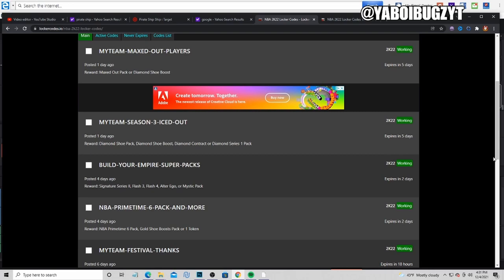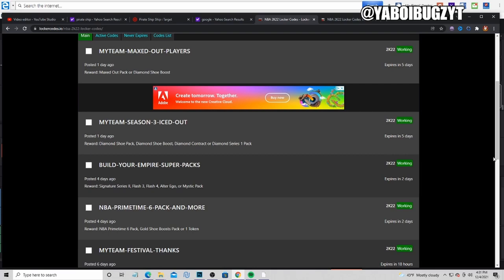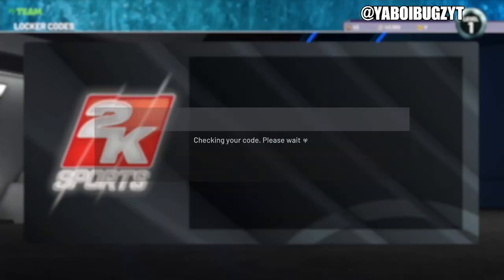There's probably gonna be new content coming — I believe Tuesday. Those are the codes. I'll show you what's good with this code. All the other codes — one, two, three, four, five — those are the only five active codes right now. Let's show you what we get in this code: MyTeam-dash-max-dash-out-dash-players.